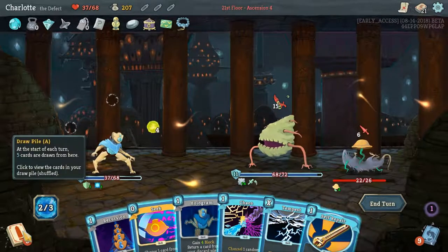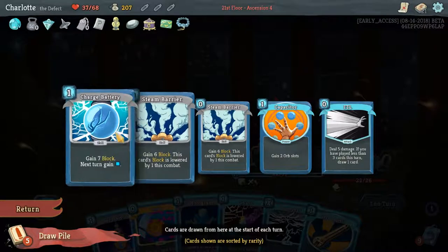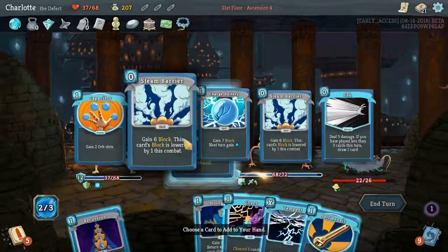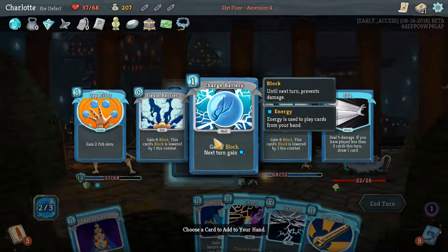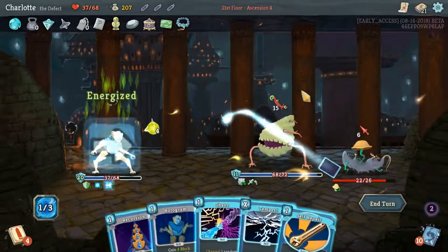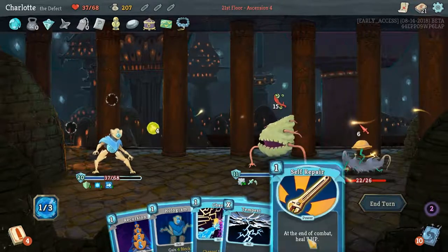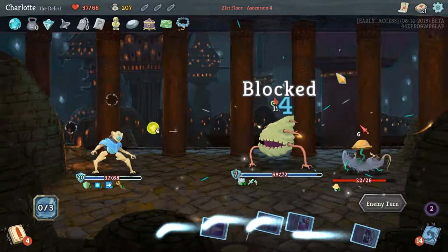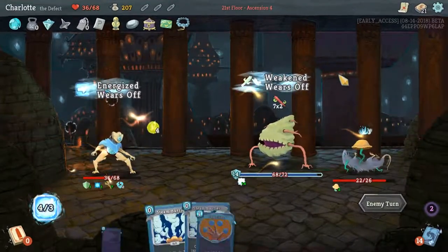What have we got in our draw pile for Hologram? Well, Hologram takes from the discard. Let's seek a Steam Barrier - or maybe a Charge Battery. Energy for next turn. So we're taking one hit now. Use Self-Repair. Chaos could give us a frost - oh it could, you're right. One damage ain't so bad though.